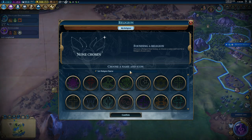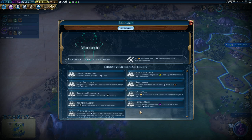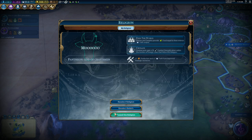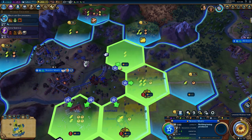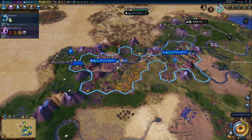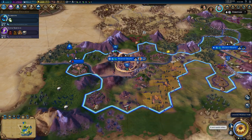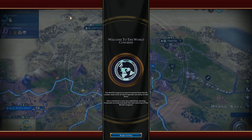Step one is complete — religion. I'm going to go with Feed the World as a belief. I always like the Crusade belief too. I love the new adjacency rules they put in with industrial districts — having an aqueduct give plus two really does make you do more aqueducts and baths. I'm going to purchase a couple of missionaries early and spread the word. It's always good to get a religion in as quickly as you can.